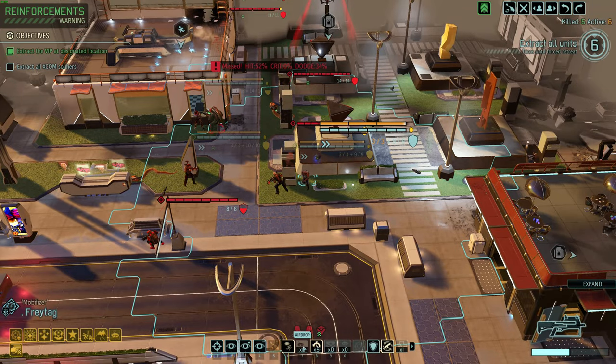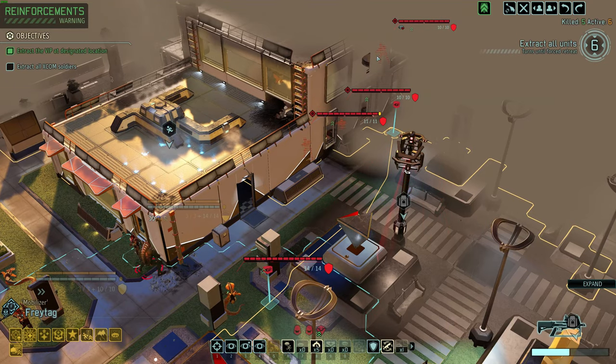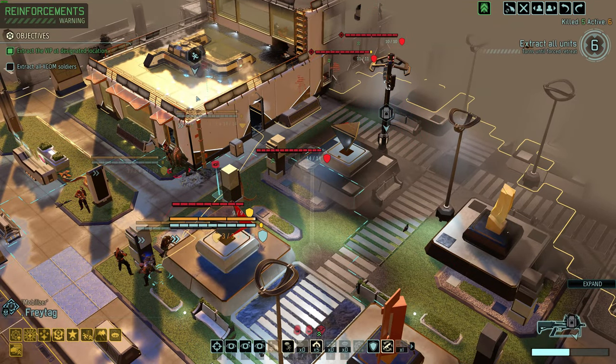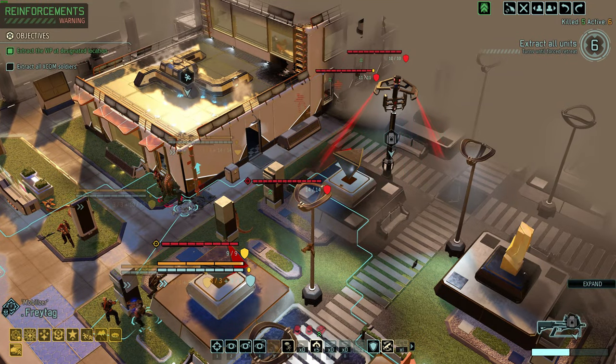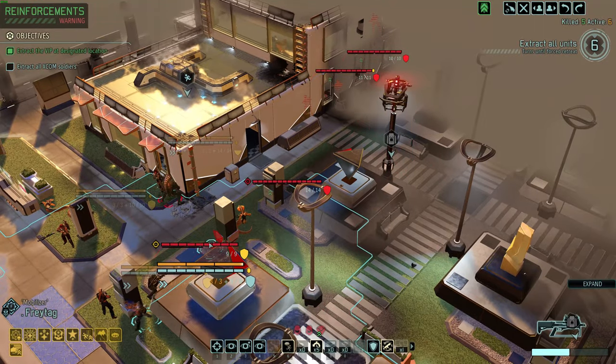Unfortunately, Freytag cannot use interference or doesn't have it. He has to dash to get out of here, but we're going to pull the overwatch if we do this dash right there, which is super annoying. So we need to find a way to pull this overwatch. I guess I could come there, but the snake's in the way.